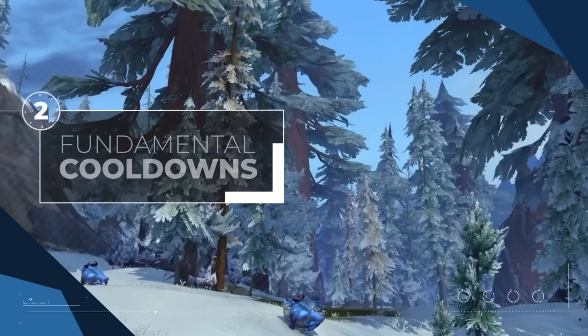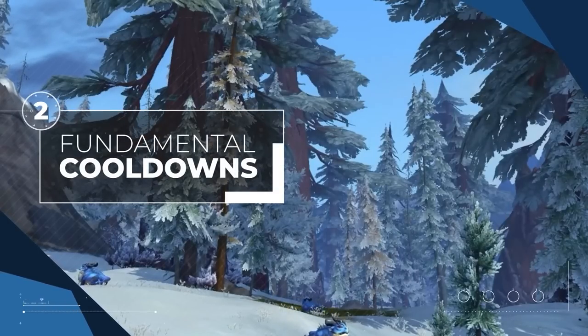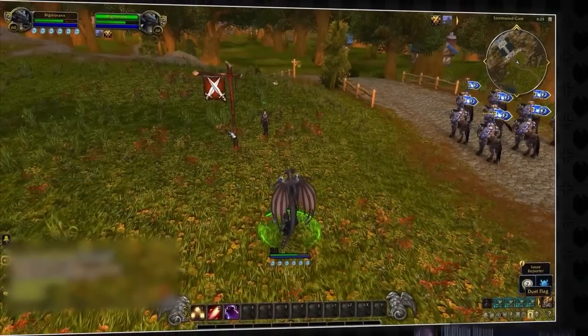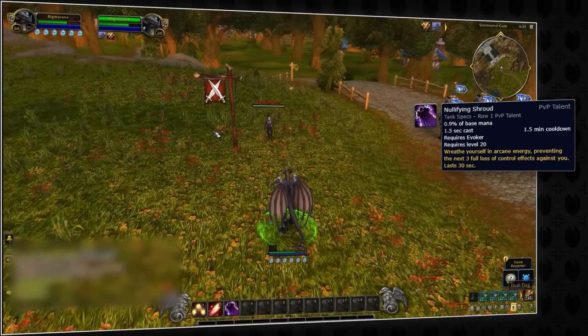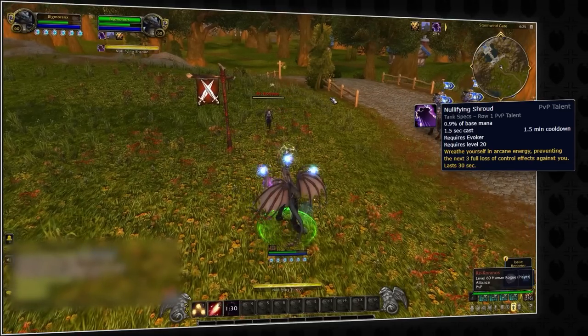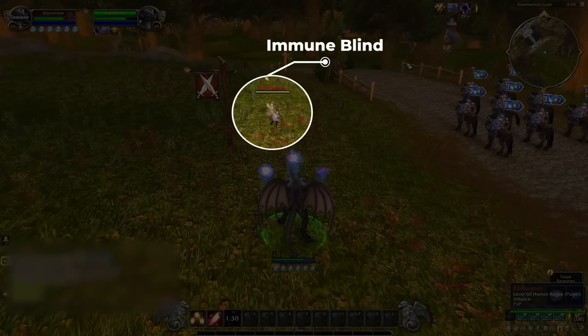Now that we have an idea of how they might heal, let's take a look at some of their unique cooldowns. First up — remember this trinket? Evokers have it as a PvP talent. It's called Nullifying Shroud, and with a 1-and-a-half-minute cooldown it will make them immune to the next 3 CCs, which you already know is pretty good.